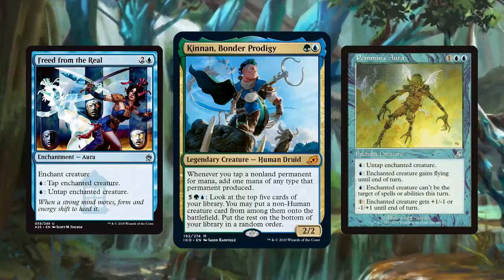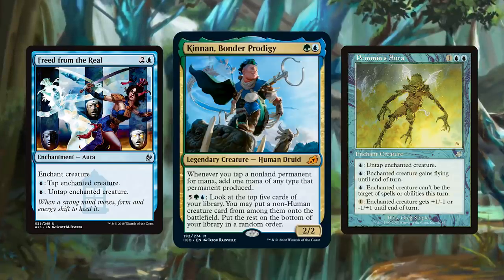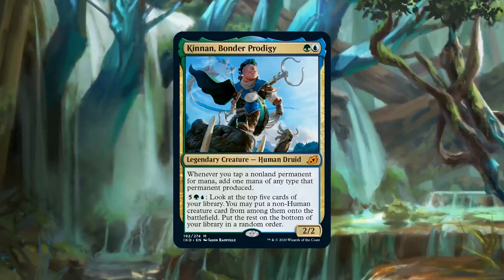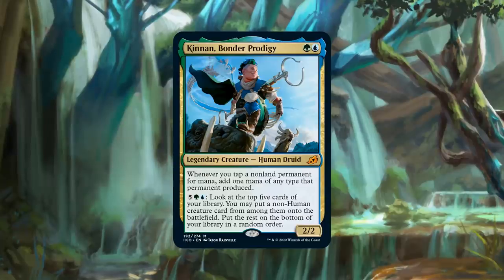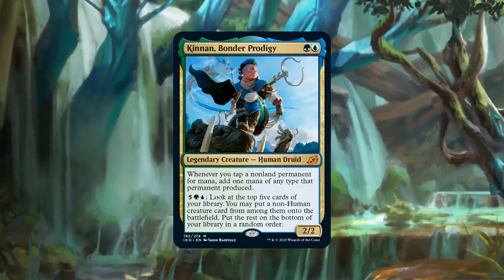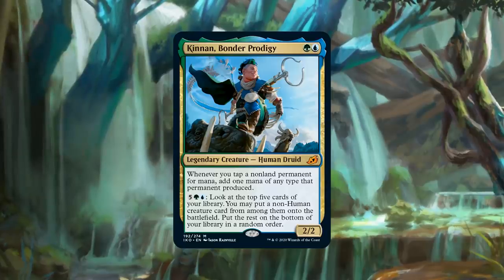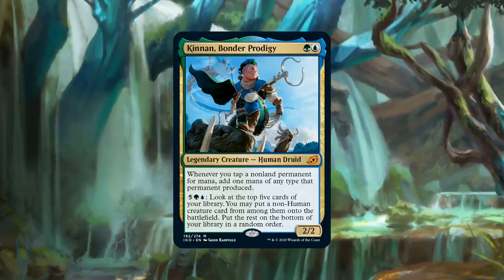If you take any creature that taps for mana and put Pemmin's Aura or Freed from the Real on it — both of which say 'pay one mana to untap' — you can make infinite mana. Freed from the Real, Pemmin's Aura, Basalt Monolith — those are all easy ways to make infinite mana with Kinnan. And Kinnan doesn't just make infinite mana and stop there. Kinnan has a seven-mana activated ability that, once you have infinite mana, lets you start dumping all the non-Human creature cards from your library directly onto the battlefield. Then you have a Craterhoof Behemoth somewhere in there and you attack for a bajillion and win.